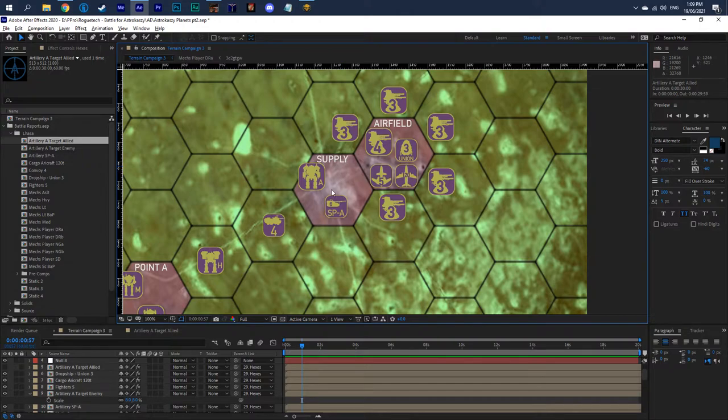The supply hex will supply X amount of supply return. If you need to repair your mechs, you can do it here. If your unit is out of supply because you've extended your supply line, this will act as a supply point so you can put your units back into supply.